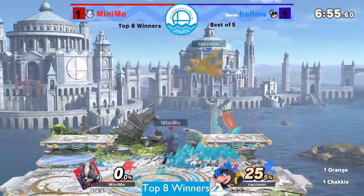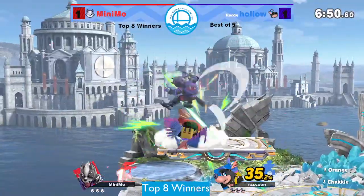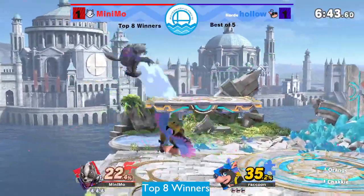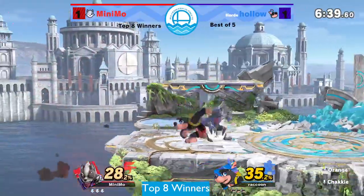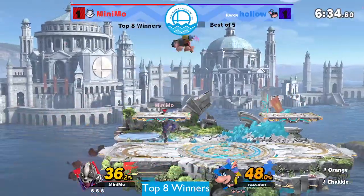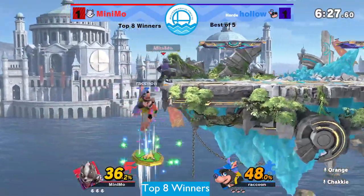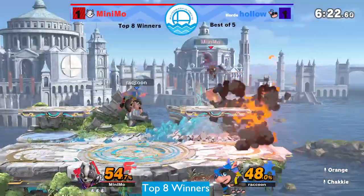Immediately a tomahawk f-tilt gets stuffed by minimo's grab. Picking up the grenade doesn't convert on it and they're creating very small conversions back and forth - just nickel and diming so far. Minimo is very patient, waiting for the grenade to basically be out of play. The thing about this stage compared to others is that the platforms cover so much space, it can be a little bit more difficult to deal with the nade, even though the stage is smaller.